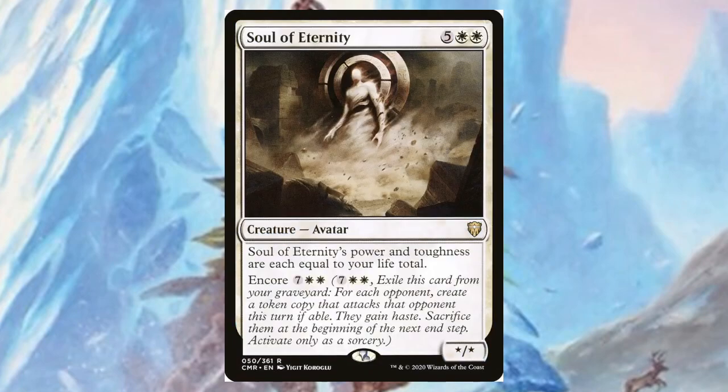Soul of Eternity — for five and two white, it's a star/star where power and toughness equal your life total, and it has encore for seven and two white. If you can find a way to give this lifelink — especially if all your creatures have lifelink, like with Teysa — it could get huge very quickly. I could see this going in a Teysa deck and just being nasty.